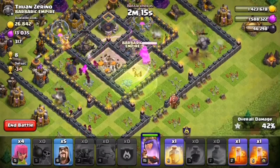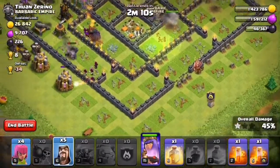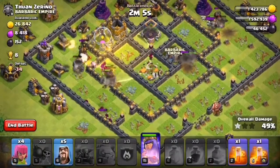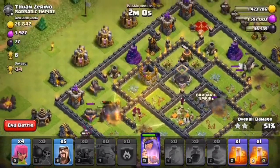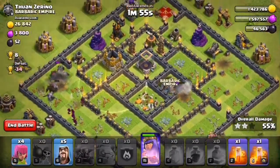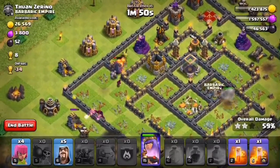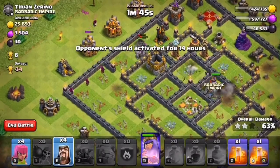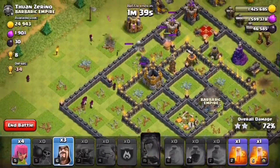Looking good. Where should we drop our healing spell? I think on the PEKKAs — yes. Oh, the queen is busy breaking walls; I think she will die there. Let's see what happens.